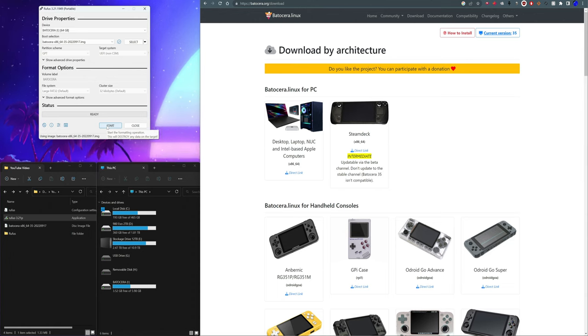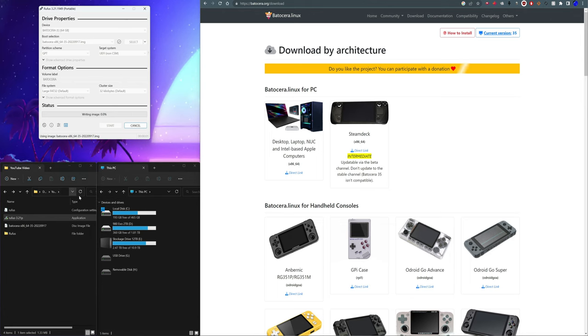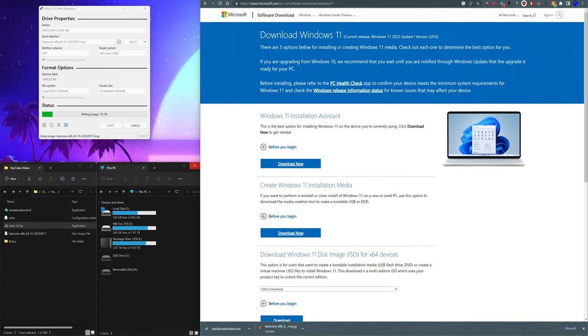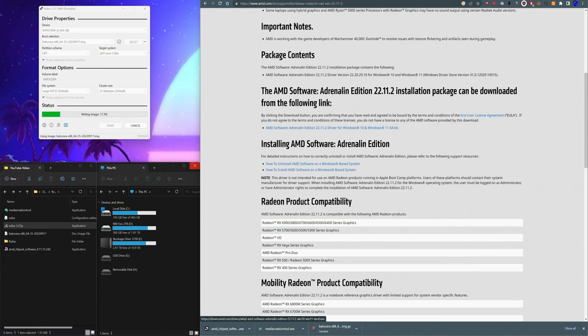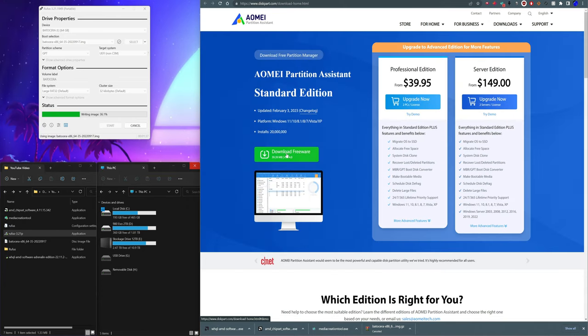Rufus tells you the drive contains multiple partitions — that's fine, go ahead and delete. While that's happening, start downloading other things: grab the Windows 11 Media Creation Tool installation media. You'll also want to download your drivers — the graphics card drivers and the chipset drivers. We also want AOMEI Partition Assistant, which we'll normally need to format our drive. These are all things we'll use at a later time, so just let them download while Rufus is running.